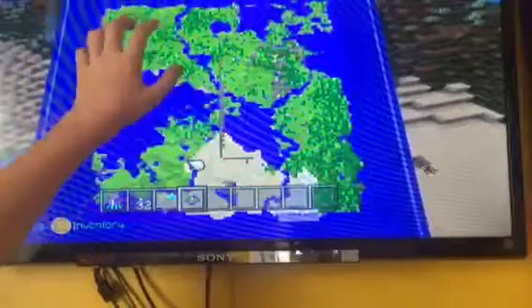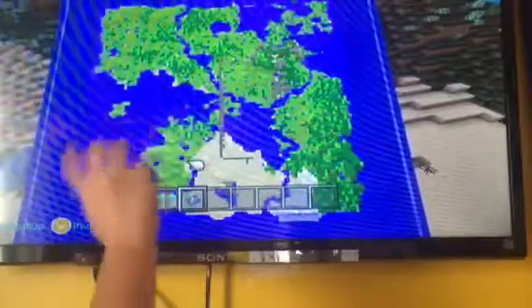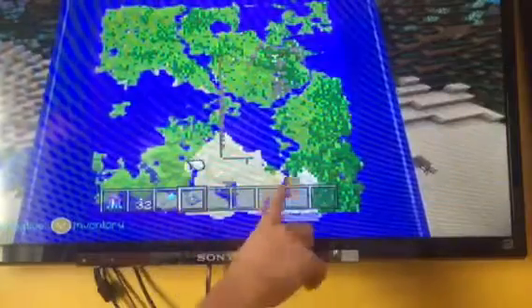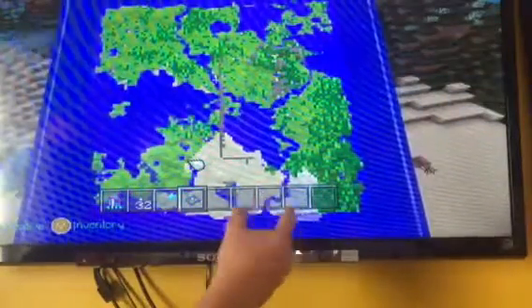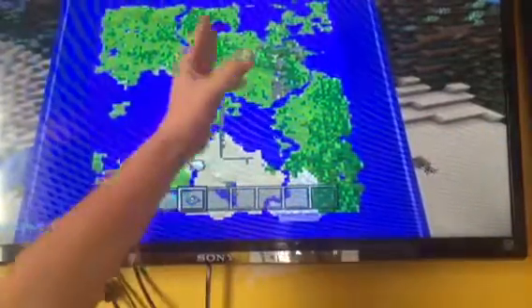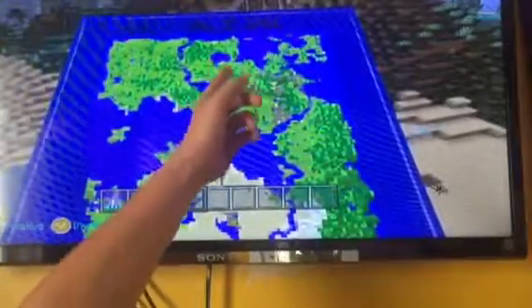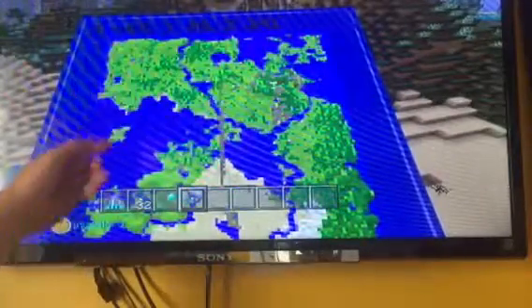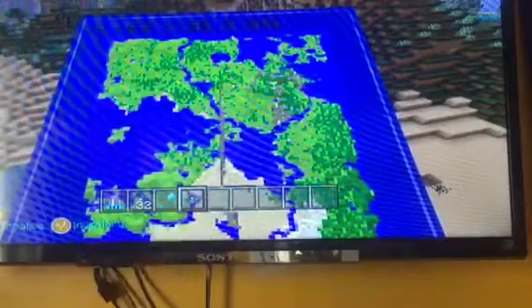The town is going to be right here. All this is going to be neighborhood — house area, city, like a house neighborhood kind of thing. Then you get the bridge, beach area, house area, get the beach right here. This is going to be a dock area — it's for the city.